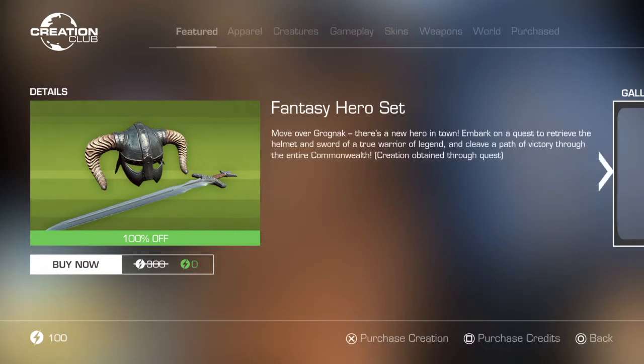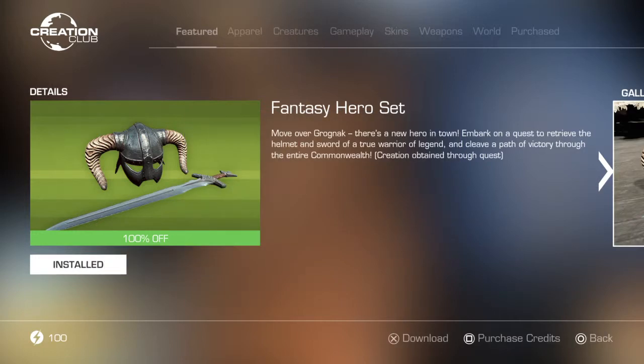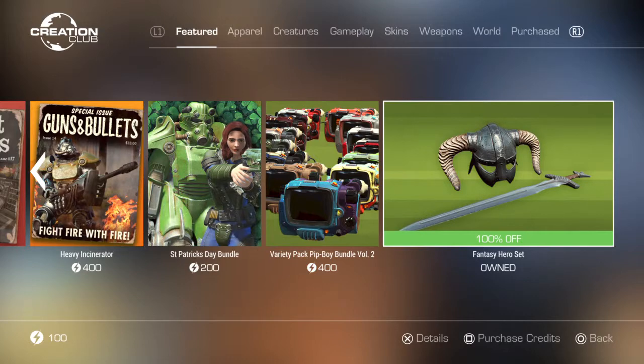Green Power Armor - oh, that's free! I saw that. So while we're at it, we're going to grab this. And we bought it - yeah, for nothing. It's downloading now and it is installed. Perfect. That's all that's really here.